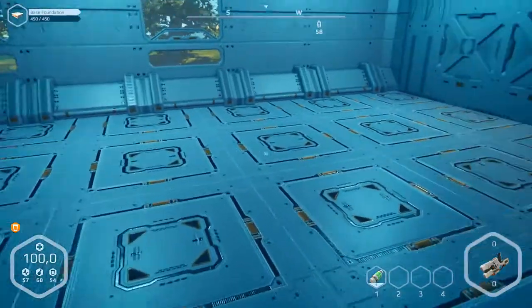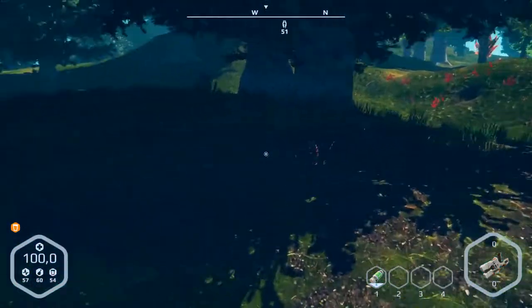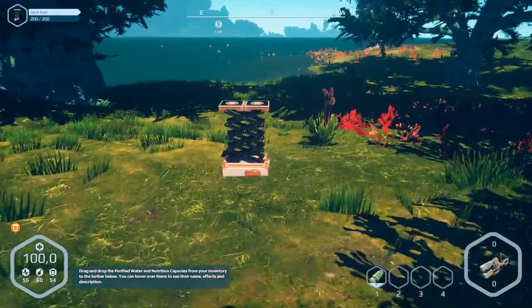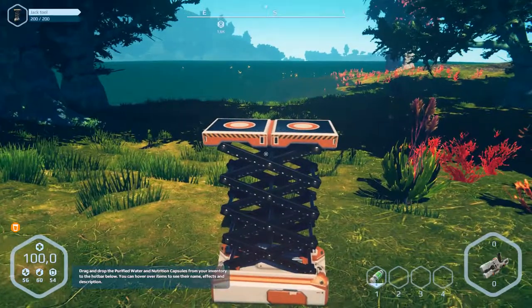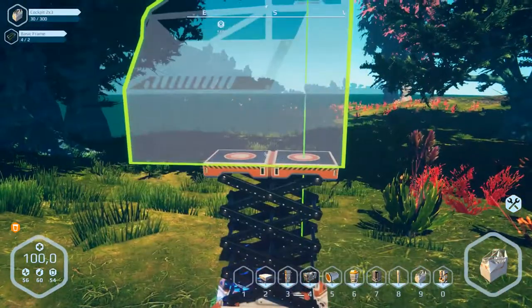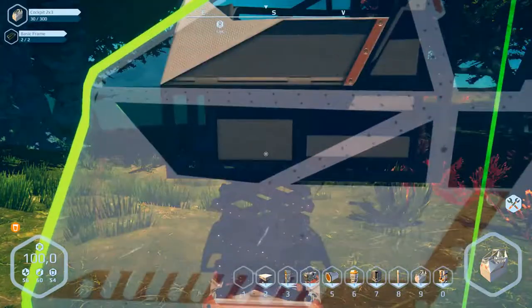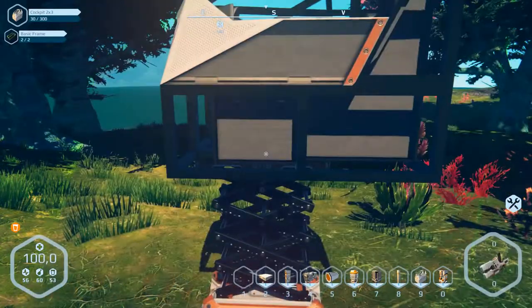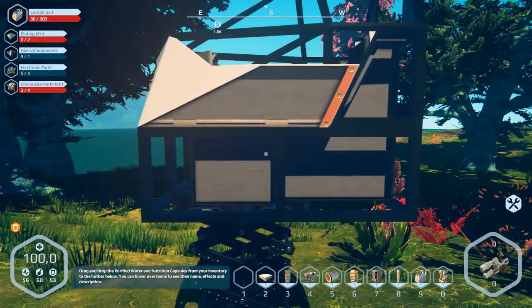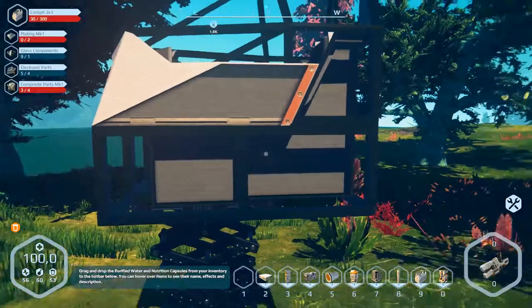Let's go out and have a look. We need B again, number nine, and then we build the cockpit. We need plating two and composite parts one.